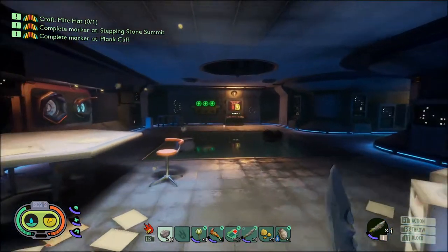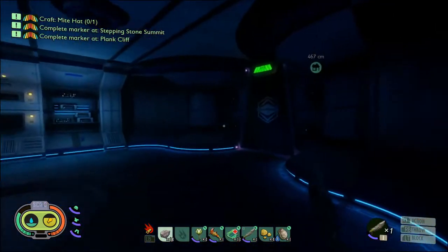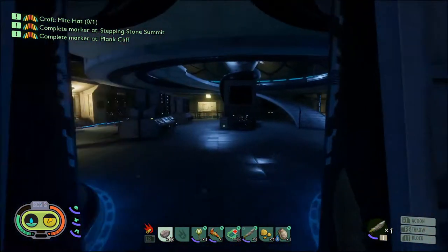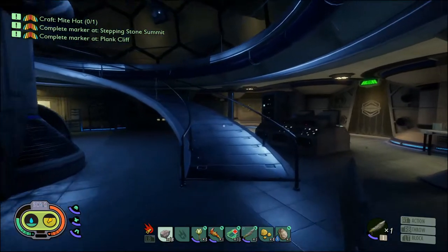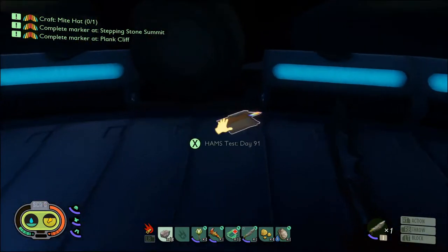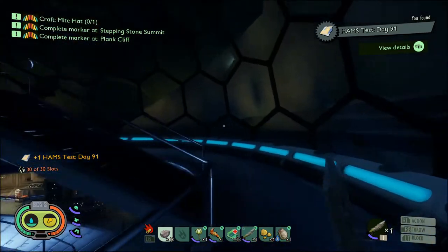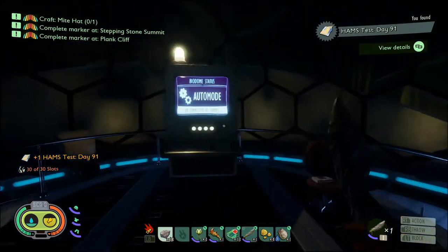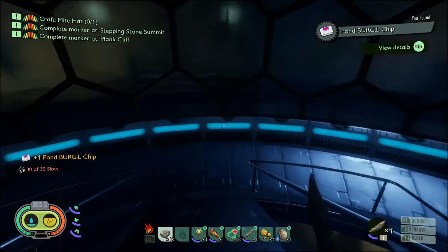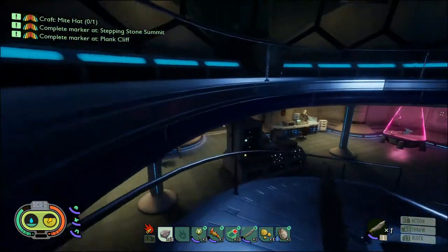I need to go check to make sure I didn't forget a burgle chip. I thought there was a burgle chip in here. There is a burgle chip somewhere in here — I missed it. And then we gotta look for this burgle chip. There's a burgle chip somewhere, because that's what we need to get... There's a log here too — I missed HAMS testing 91. There it is, right here. Alright, we got our burgle chip.